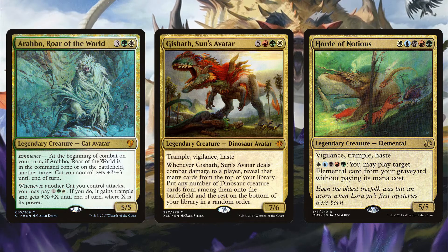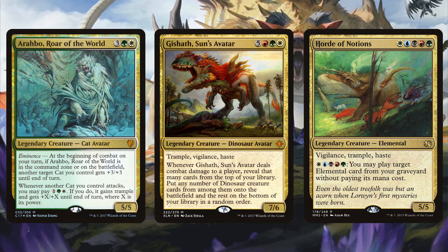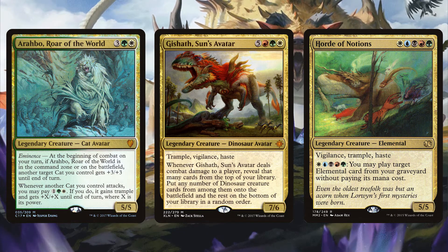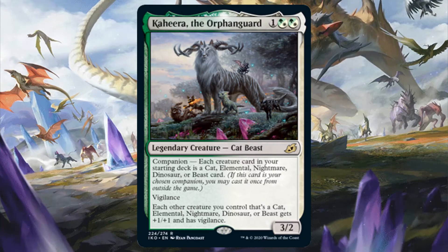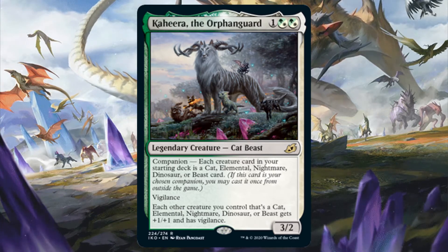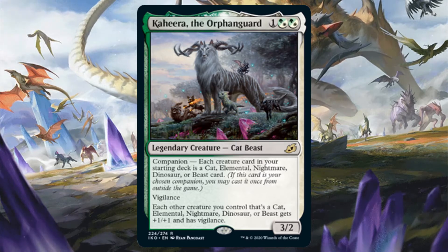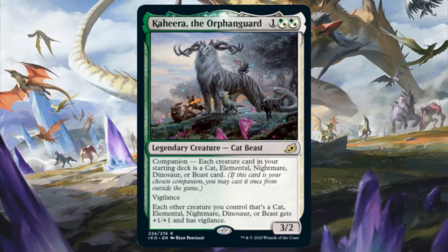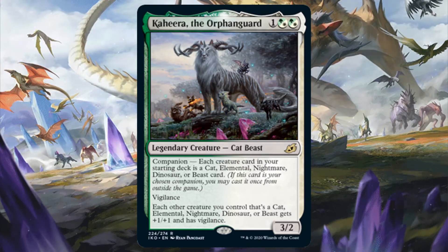Every creature in Arahbo, Gishath, and Horde of Notions would have to follow the deck building restrictions, but there are plenty of creatures fitting those creature types that can be used in your decks. Similar to Gigantha, I wouldn't use Kahira as a commander since it's better suited as a companion to any of these three commanders. That being said, if you do use it as a commander of a wacky tribal deck with multiple tribes, you can, since the deck building restrictions are only if you use it as a companion and not as a commander.